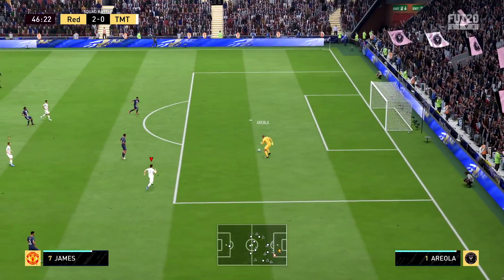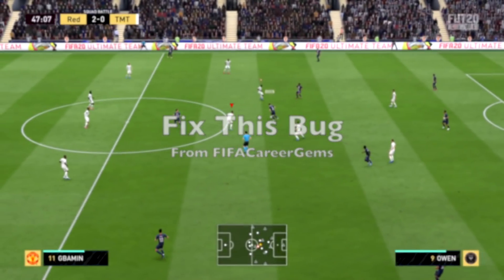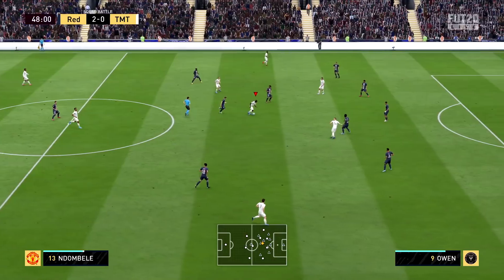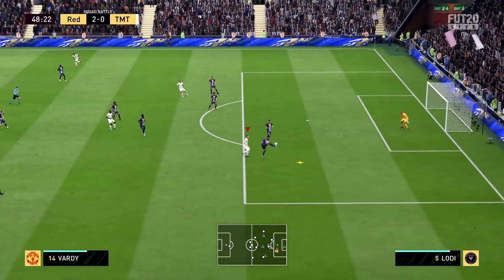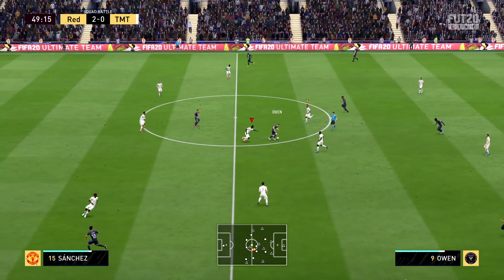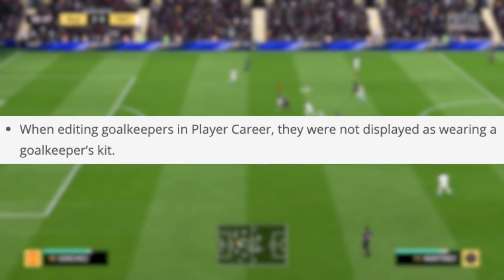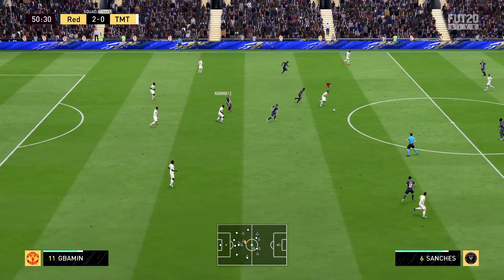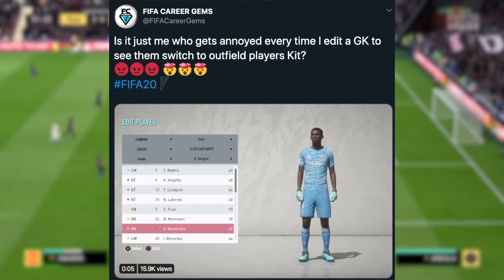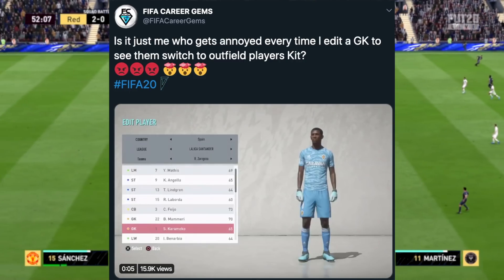One thing that made FIFA 20 a bit of a disaster was the amount of bugs and glitches. EA spent most of the year patching out issues and there are still plenty more to go. One bug that was supposedly patched in a January title update is the goalkeeper kit bug — where you edit your goalkeeper in Edit Player and the goalkeeper kit turns into an outfield kit. EA said they fixed it, but according to fellow YouTuber FIFA Creed Gems, it's still plaguing the game. It seems EA don't even realize it's still in there.